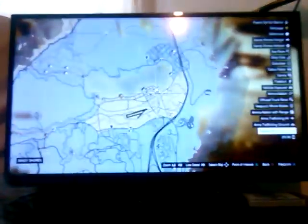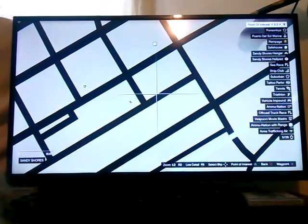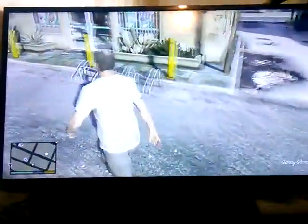All right, this location right here on the map — most of you may remember it already. This little gas station right here at my little waypoint — let me zoom in real quick. Right here where my little waypoint is, blinking ding ding ding. Yeah, you come to that location on the map, right here where this gas station is, and you'll see a set of cactuses.